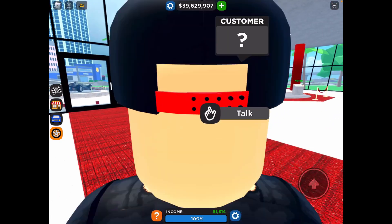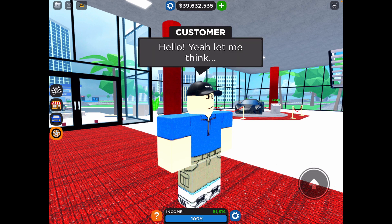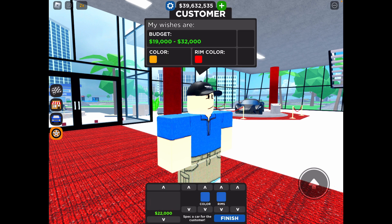So the customer walks up and you press the button. You can choose to sell my car, which is the top button, or don't sell my car, which is the bottom button. I'm going to sell my car, so you have to look at his budget, which is 19 to 32,000 for him.